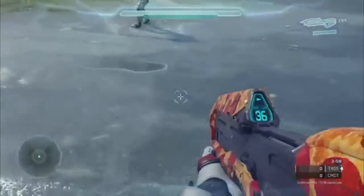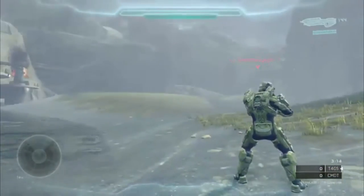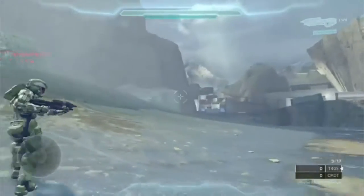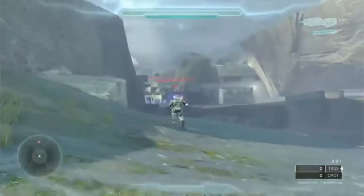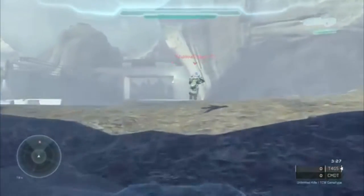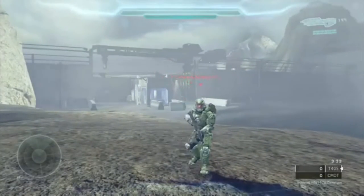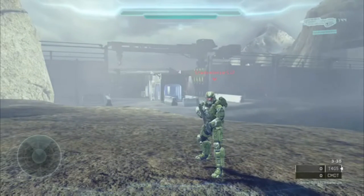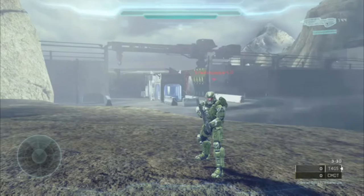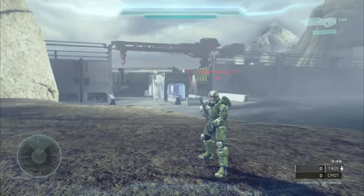Supposing the enemy destroys the first two objectives, the defending team will recover and retreat to the next defendable objective under the cover of the Mantis. So I assume this is an honor code — will the attacking team be allowed to keep attacking while the defenders retreat, or is it a free-for-all to get to the next objective? There are no rules stating that the attackers must wait for the defenders to recover.